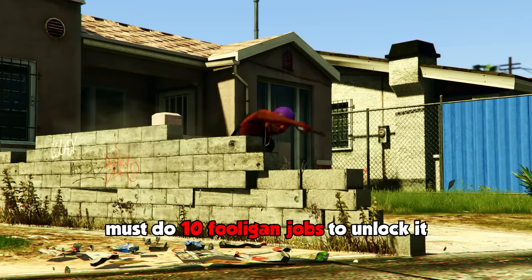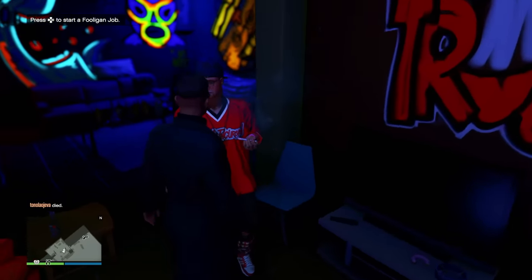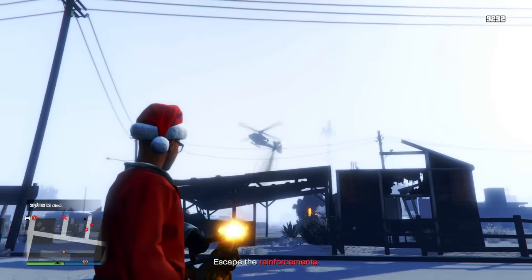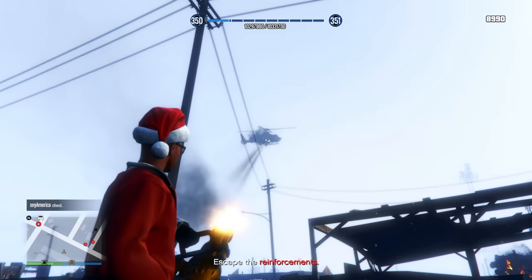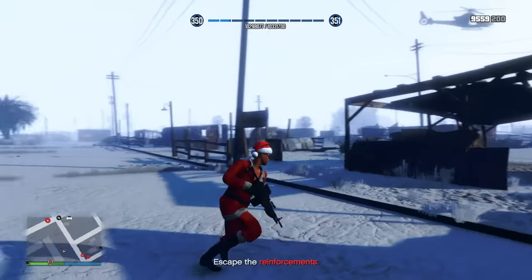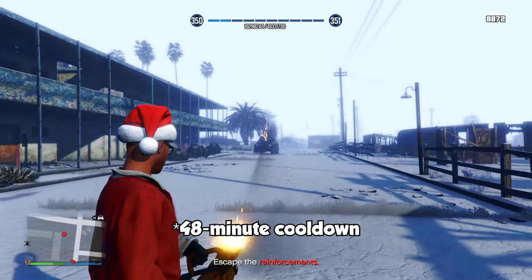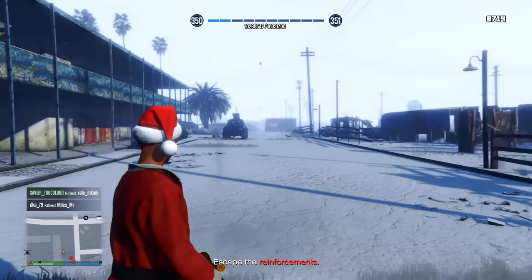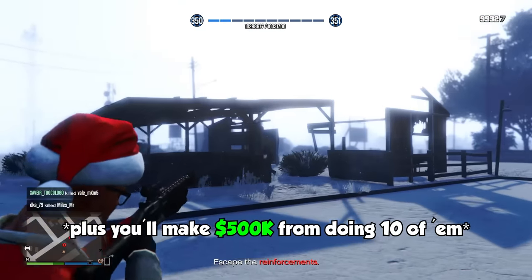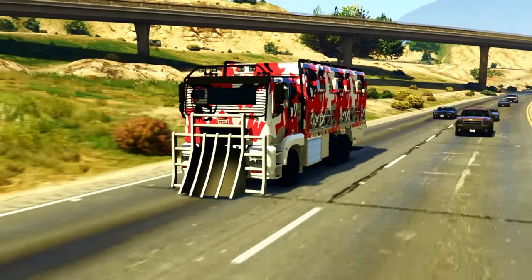Before you can buy the equipment upgrade, you're going to need to do 10 Fooligan jobs. You can start these up either by walking up to Dax in the Freakshop or by calling him on your phone and requesting work. I'm not a fan of these missions — they're kind of boring, and it feels like too much work for only $50,000 from one mission. On top of that, there's a 50-minute cooldown right after you complete one, which is frustrating. But trust me, it's worth it in the end for that pay increase, so just push through them.